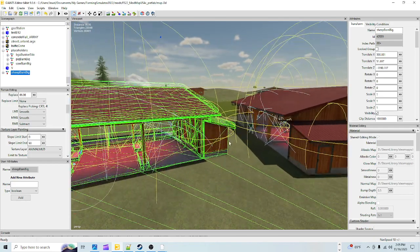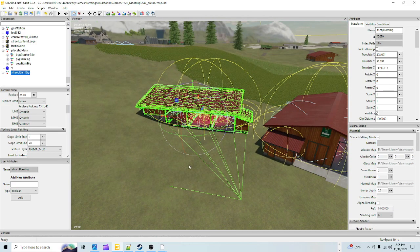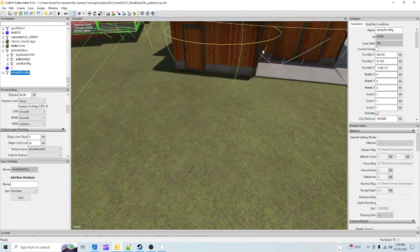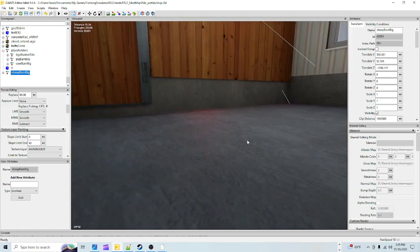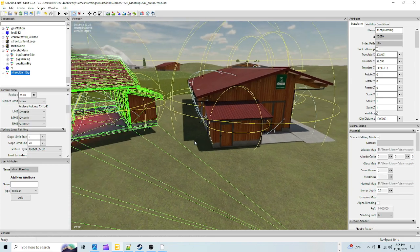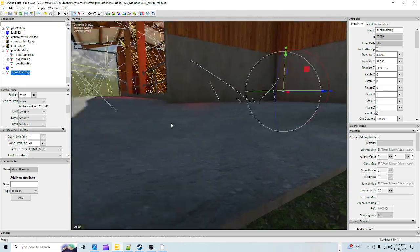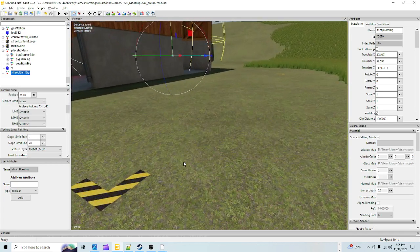If you haven't learned how to adjust the terrain, go back and look at the playlist on my channel for sculpt mode. Adjust your building however you see fit. In my case I've already got this one adjusted to where I want it, making sure the inside doesn't have grass or ground coming through — it's low enough to match the surrounding terrain.